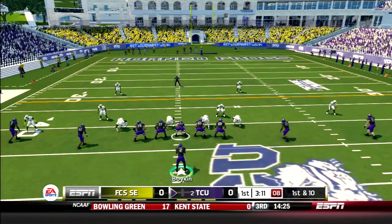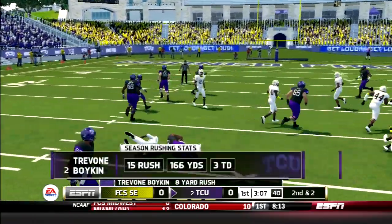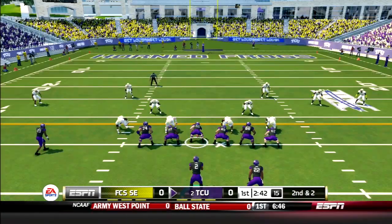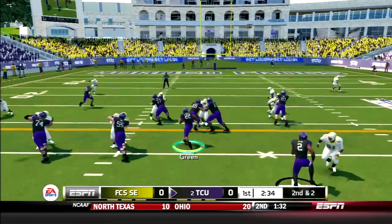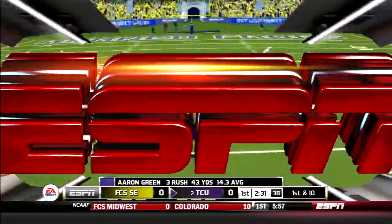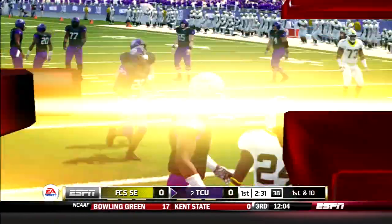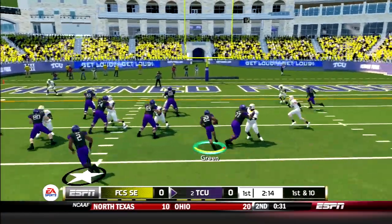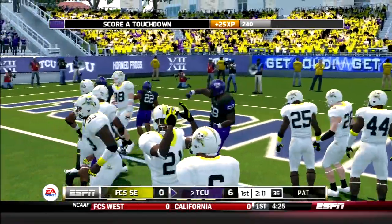After the disappointing first drive, TCU comes back out in a five wide receiver set. Boykin keeps it and stumbles forward for an eight-yard gain, second and two. Green gets the handoff up the middle, makes a man miss, has a hole, and makes it down to about the ten yard line — roughly a 16-yard rush. Handoff to Green again, cuts up the hole in the middle, he has the first down at least. Touchdown Frogs! Aaron Green, 12-yard run for the touchdown.